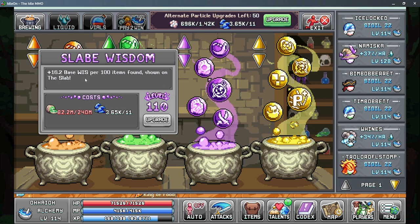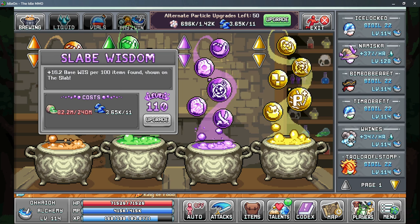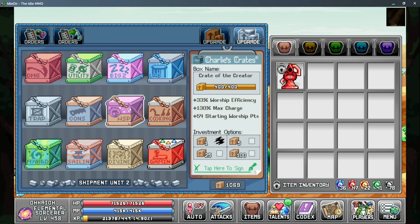For slab wisdom, you get 1400 items times 14, so a little over 200 more wisdom is not a bad gain. Also in world two is the post office — the two main boxes are the food box to increase your boost food effects, and the worship crate to give you more worship efficiency, more maximum charge, and a small bonus to your starting worship points in tower defense. The myriad crate is worth mentioning as it gives more base all efficiency and base stats, but it requires a lot of boxes so it's not an early game priority.